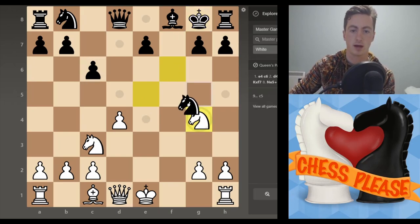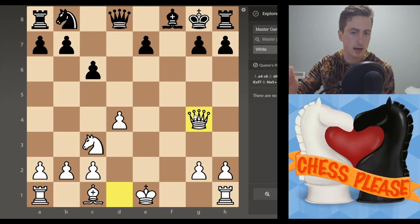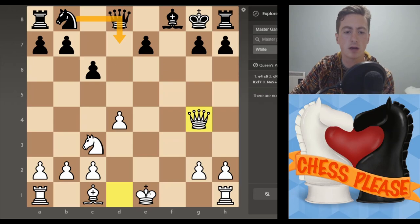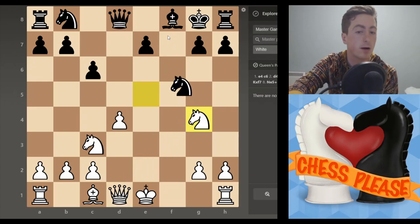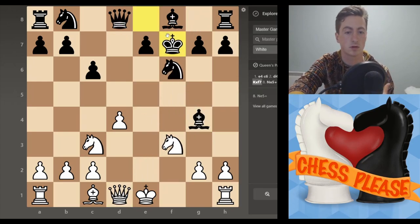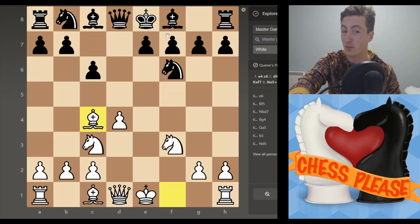You take their bishop, and if they take back you take with the queen and you're completely away — you are going to win this game. You still have to go and win it of course, but if the knight comes out and they castle short, you've got pretty much insurmountable pressure straight away. That's a very common tactic, and these moves are so natural for Black to play that this can come about really frequently.